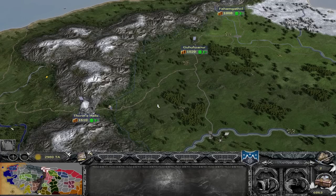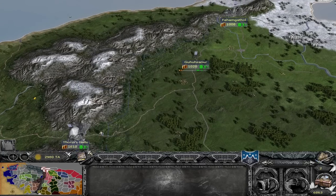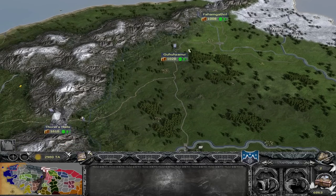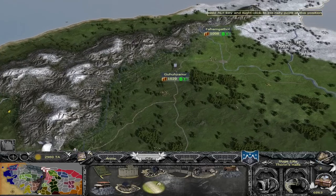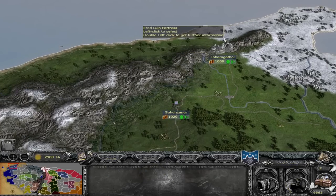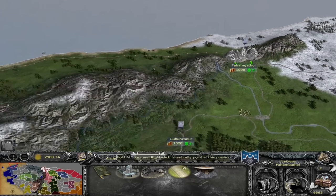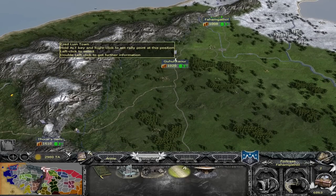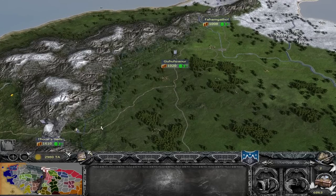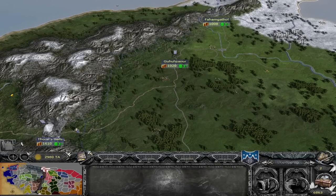Starting with the settlements — there are three, shown on screen now. Your capital is Thorin's Halls in the Blue Mountains. Ghuzanar is a town between your other two cities, and then Fahamgothal, which counts as a fortress. So you have a huge city-type settlement in Thorin's Halls, a Tier 2 town in Ghuzanar, and a fortress in Fahamgothal which you aren't able to upgrade because it is a unique settlement model. You have fully unrestricted building capabilities in your two unique settlements, and the same in Ghuzanar once you upgrade it. Early income is actually fairly nice — at turn 2 you're making about 7,000 gold, and you can change that quickly by getting some mines out.